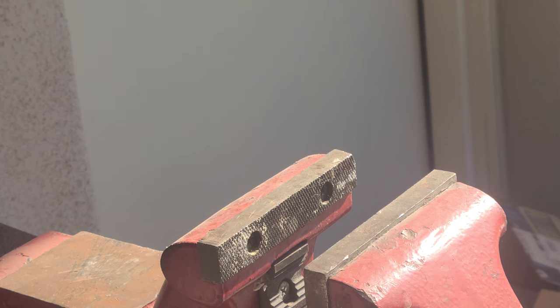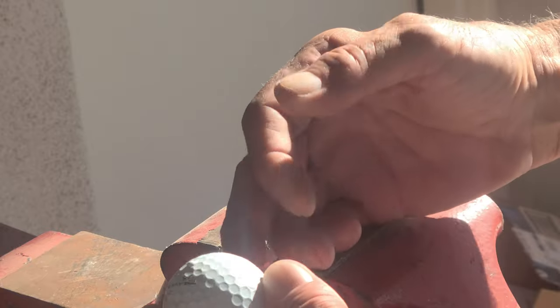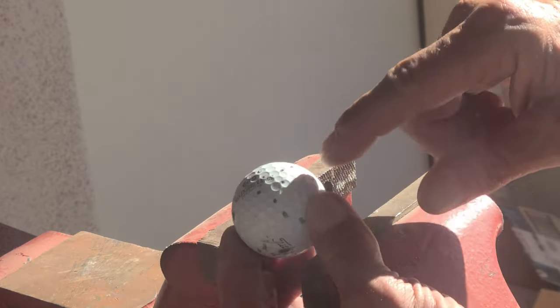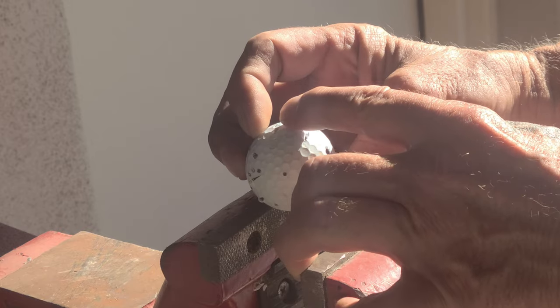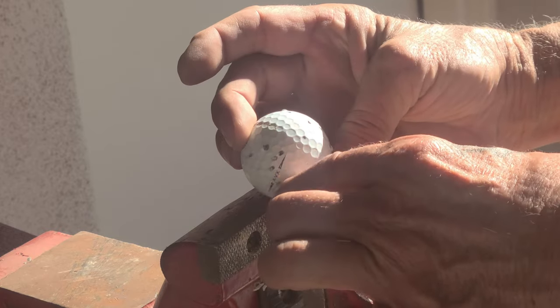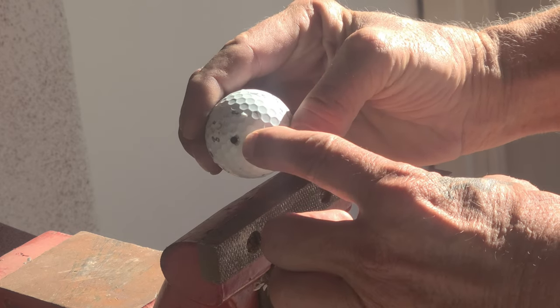I want to see — is there a bullet in it? 200 yards, I hit this thing twice. These other little hits here are BBs from a shotgun — they just kind of glanced off of it. There's a bunch of them all over it; people were shooting these up in the air somehow. I found it about 70 yards into where we shoot. I grabbed it, looked at it, and there were no holes before — here's one, here's the other.